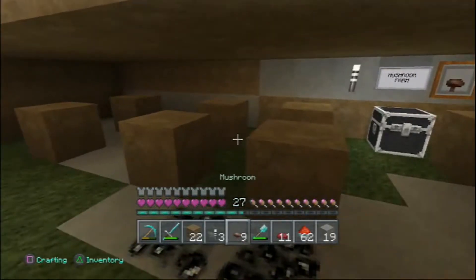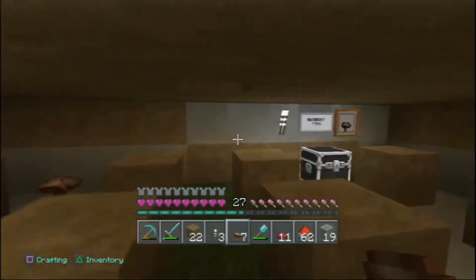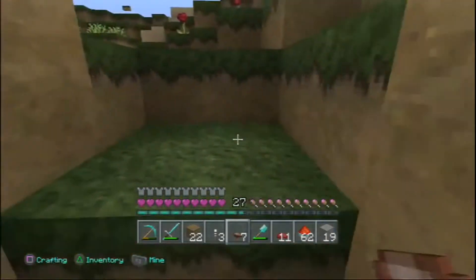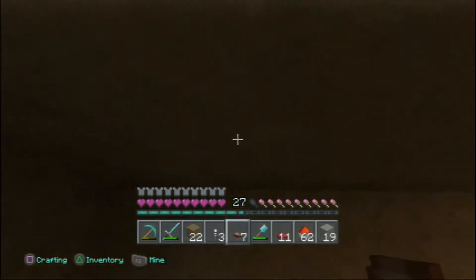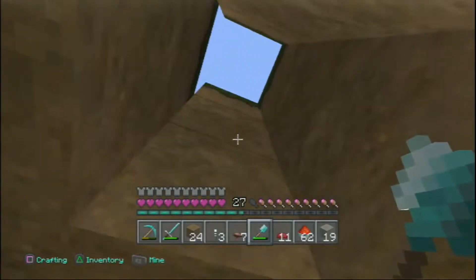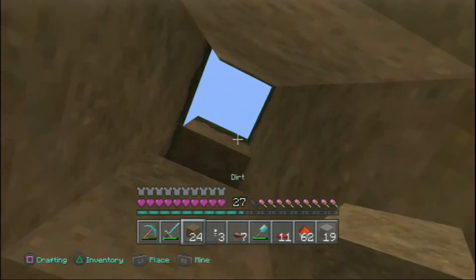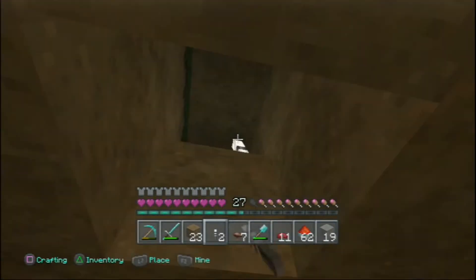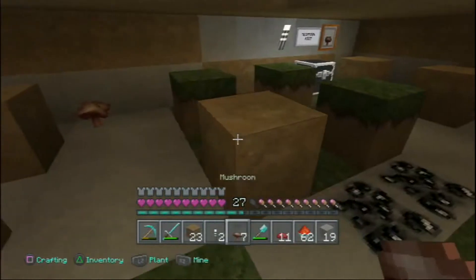When you're making your mushroom farm, if you want to be specific about it, you really want to make the entrances and exits go down a hall and around so light doesn't get in. For these two mushroom types I'm just going to dig in here, put one in there, and then close this up. There you go — exactly what I wanted. The mushroom stays because the lighting is perfect.